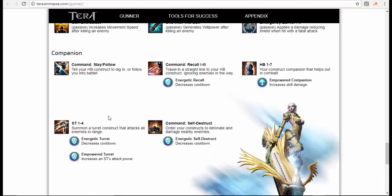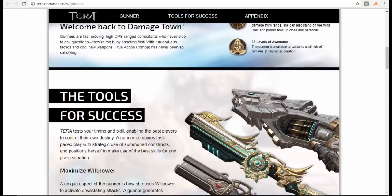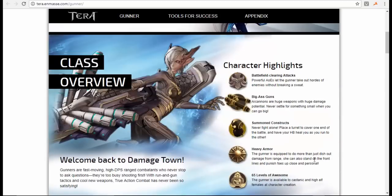Gunner has a crazy amount of DPS like I said. The only downside is it's a little slow because the armor is heavy armor, so just be wary of that and keep that in mind. The next class I'm going to show you is Berserker.